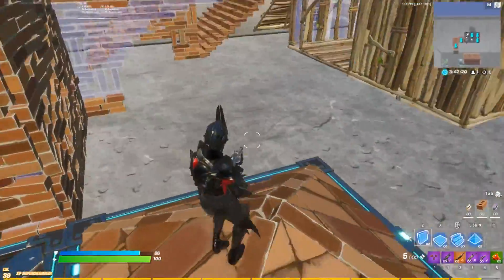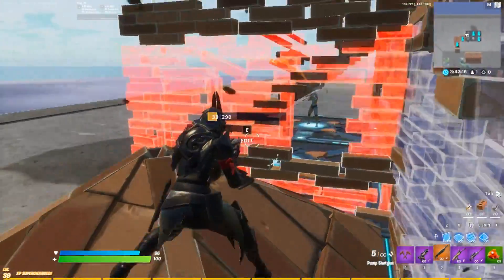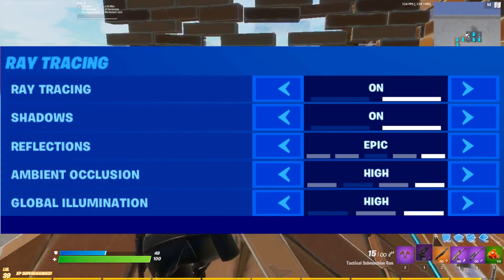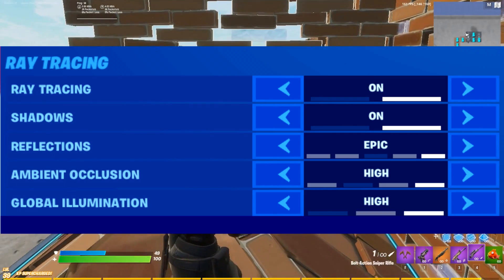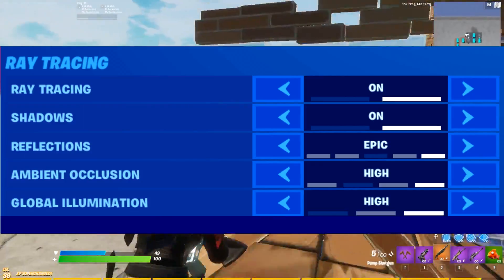You need to use DirectX 12 to enable the ray tracing options. I highly recommend that you guys turn off all the ray tracing options, because some people who turned off the main ray tracing option but didn't turn off the other sub-options — shadows, reflections, ambient occlusion, global illumination — were having FPS drops as well.